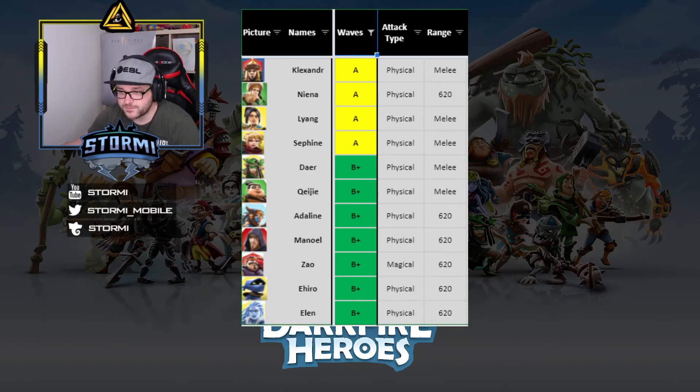The B+ rating includes Dyer, Qigi, Adeline, Manuel, Saw, Aero, and Ellen. Adeline may work well for single target damage depending on level — I have her at around level 7. Since waves consist of some larger, stronger enemies and more numerous weaker ones, you need both AoE and single target damage. Adeline fits the single target role well. Manuel, Aero, and Ellen round out the B+ tier. I'll decide on my final team when the next event arrives.